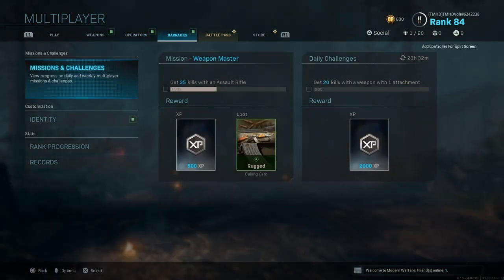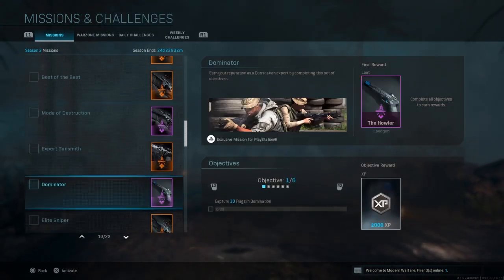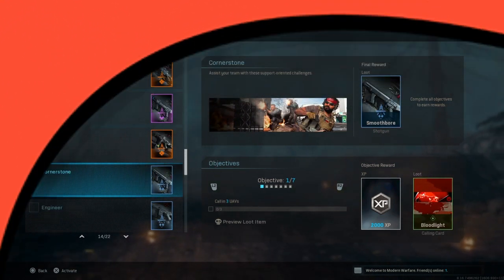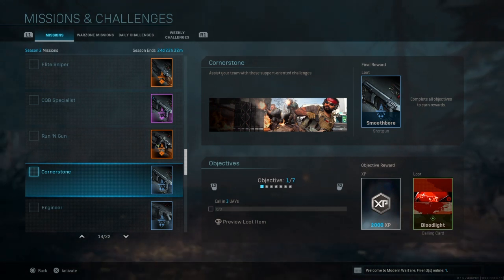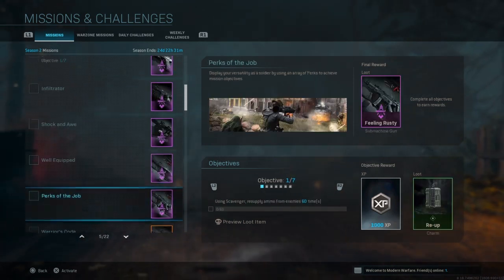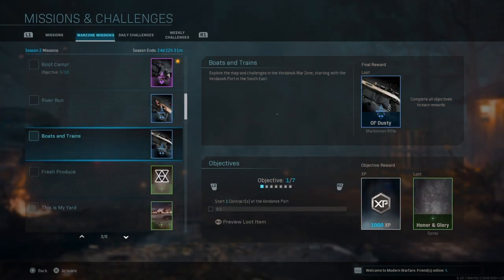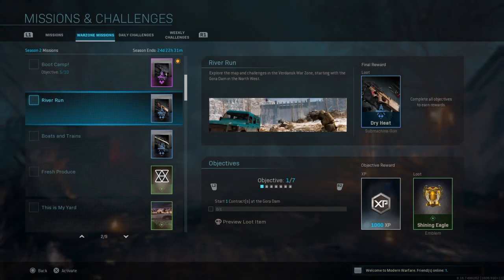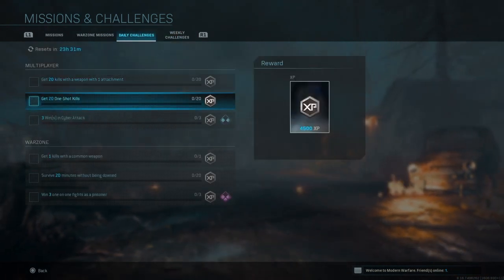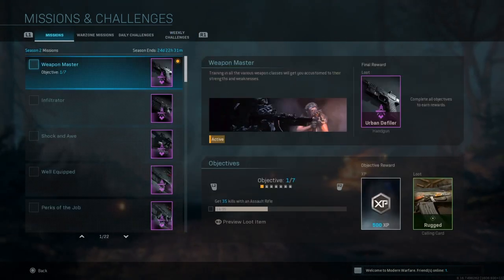What you're going to want to do is go over to Barracks and hit Missions and Challenges. You'll notice there are all these challenges to do, and if you look to the right, there's a final reward with loot — it gives you free weapons, free camos, really anything. You can also unlock the MP7 if you're not high enough level for it. There are also Warzone missions, calling cards, sprays, emblems, and guns. There are also daily challenges for XP if you ever wanted to level up, and weekly challenges for XP as well.